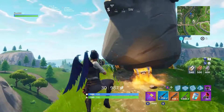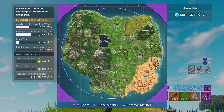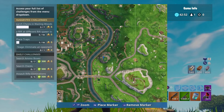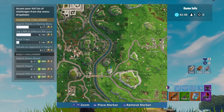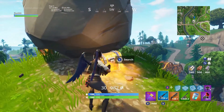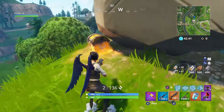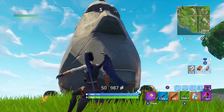Moving on to the sixth stone head, we got one kind of southeast of Shifty Shafts or southwest of Salty Springs. This one's on its own little hill, next to that big hill with the ice cream truck, the house, and the basketball court. It's also really close to that big bridge near Shifty Shafts, so you can't miss it if you head toward this area.